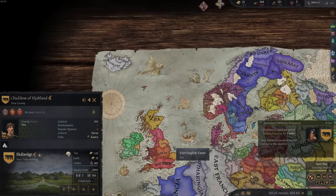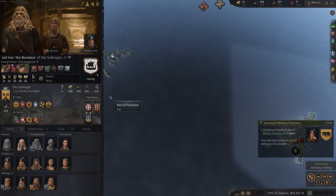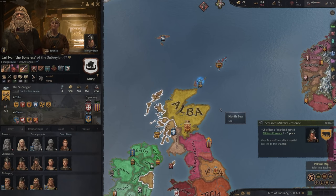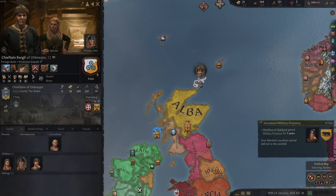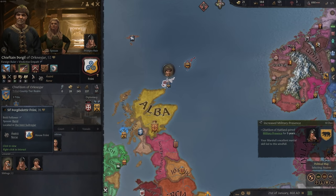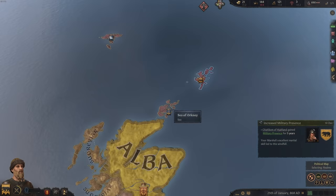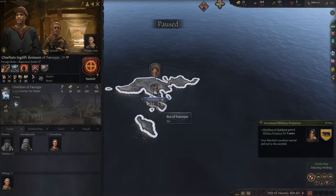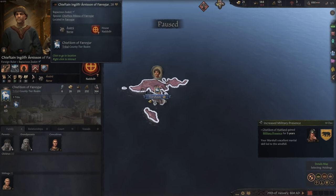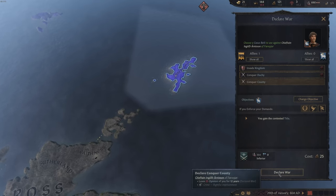We might see through the marriage between those two if we could break the alliance. However, Torshaven on the surrounding next island is actually pretty weak and no alliance has been formed yet, because Ingolfer hasn't found a son yet somewhere. So we might just declare a war and conquer the county - he's far inferior. And we declare war. This is pretty exciting.